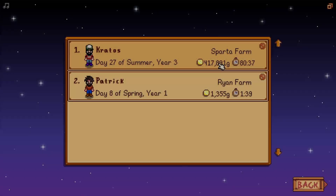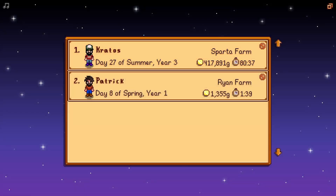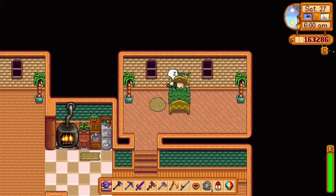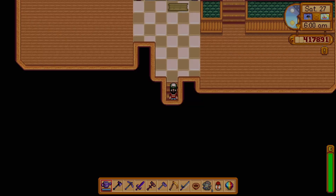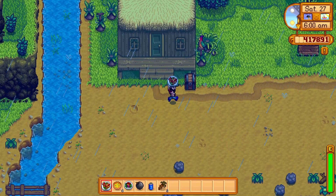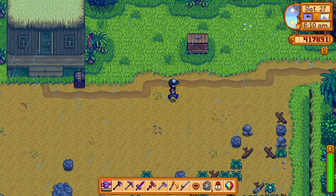Salutations Sparans, my name is Patatronic and welcome back to Stardew Valley for Day 27 of Summer Year 3 on Sparta Farm. In the last episode, we successfully completed all 10 levels of the Volcano dungeon here on the Fern Islands, and we got some more stuff — we even got ourselves a Prismatic Shard.